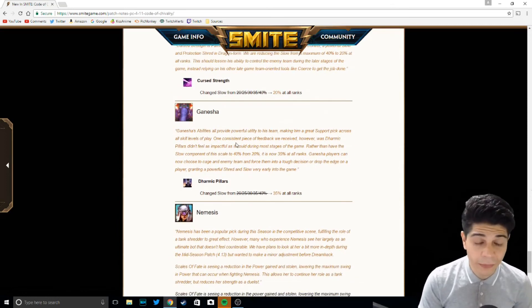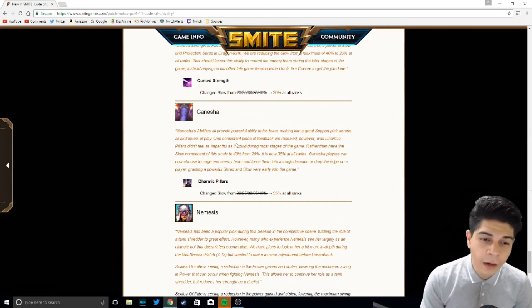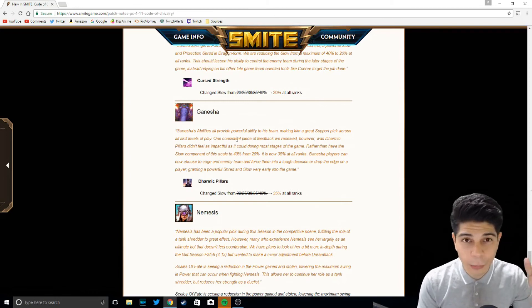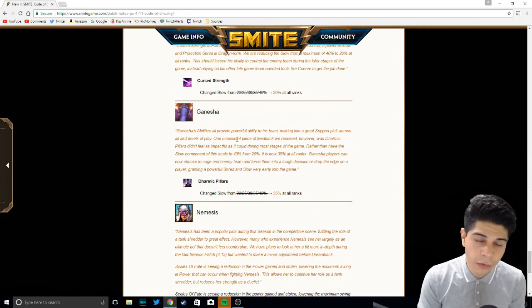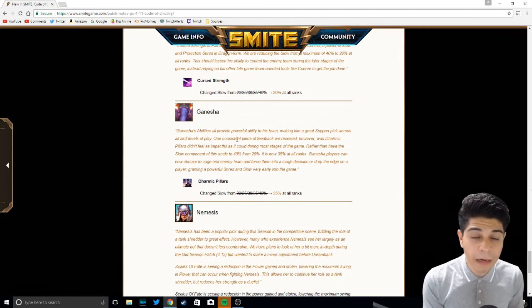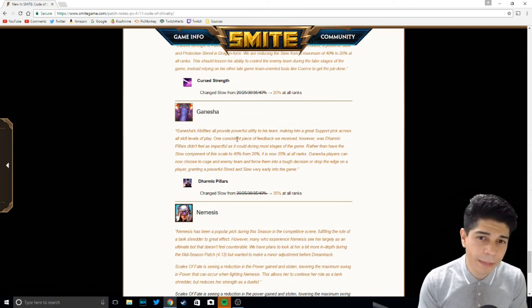Ganesha's getting a buff. They're changing the slow on his pillars — which is his ultimate — from scaling 20 to 40% to a flat 35% at all ranks. That means you're gonna get that really good slow early game. Obviously you won't get the 40% you'd normally get late game, but 35% at all ranks is gonna benefit you more early and mid game. When you get to late game you lose that 5%, but it's not gonna make that big of a difference, especially since Ganesha's gonna have his whole kit — his charge and stun, or his silence — to help a lot.